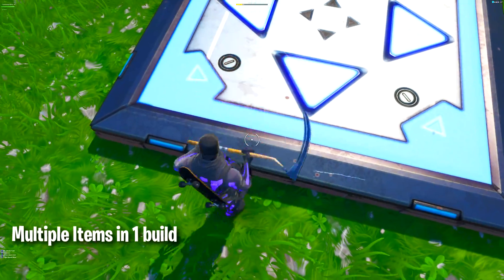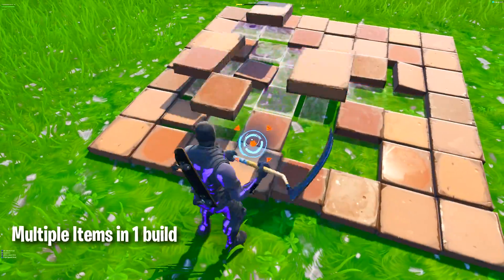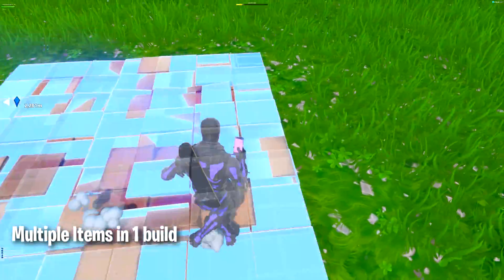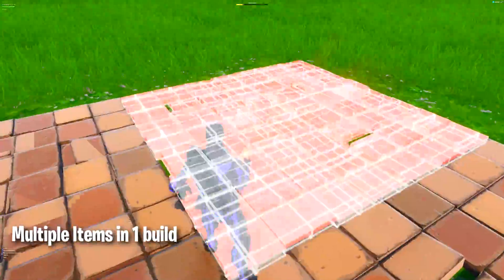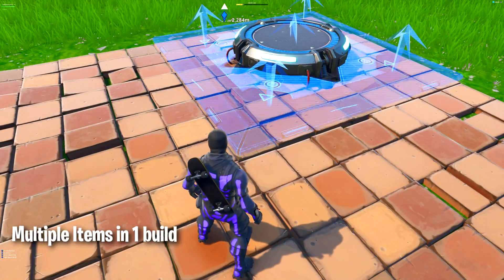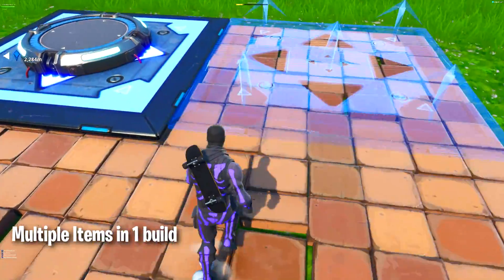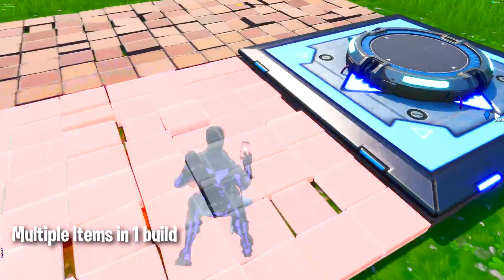I'm just gonna try to put this launchpad right here. If it doesn't work, destroy the structure and do it again — it will work for sure. Moving around and cut-pasting the structure — once done, place two items on one floor. Now I have the bouncer and a launchpad on just one floor, and I can have as many of these structures as I want in my island, and they will stay there permanently.